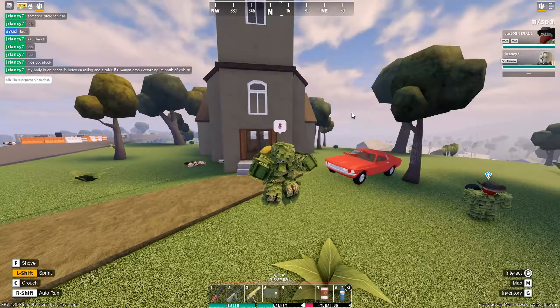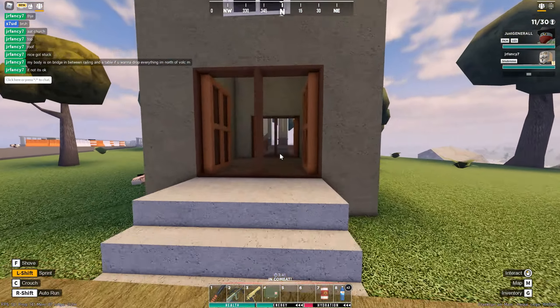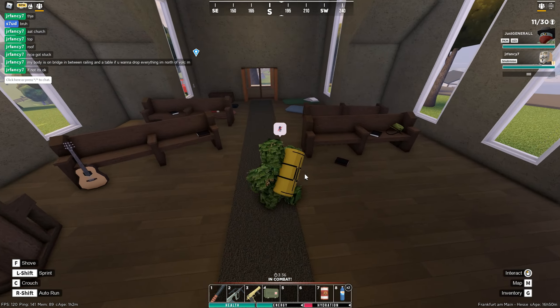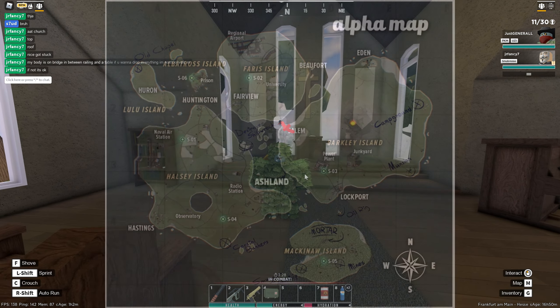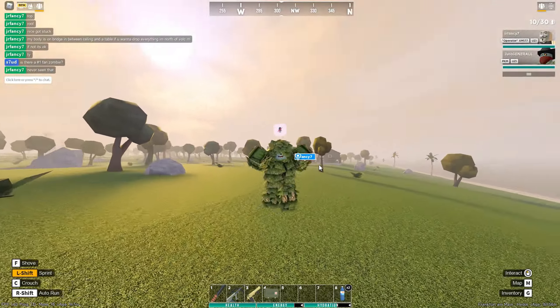Also at this church, the Black Plague Doctor spawns — this is the original Plague Doctor. It spawns right in this room and has a chance to drop the Black Plague Doctor outfit. You'll probably need to come here over 100 times to be able to get it.